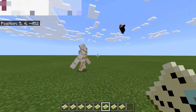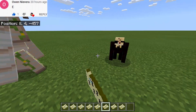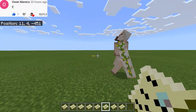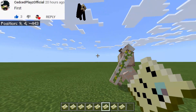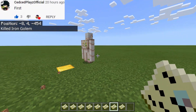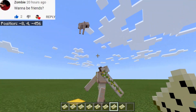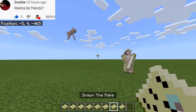Next is Seed Eater — it looks like a gorilla or a monkey, like a combination of Jason, Boris, and a monkey. After that, we have The Rake — it looks like a frog, similar to Seed Eater, and after just a few hits it's dead.